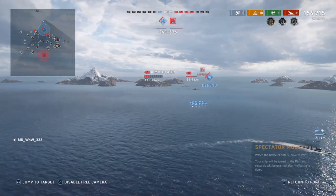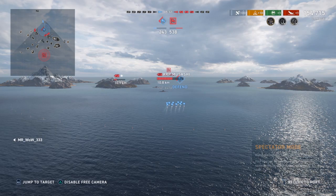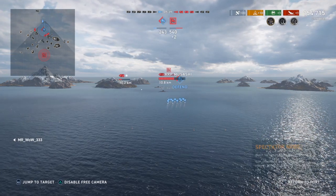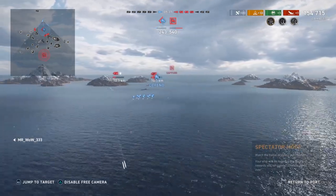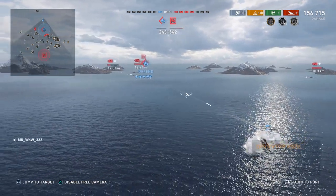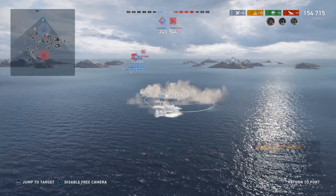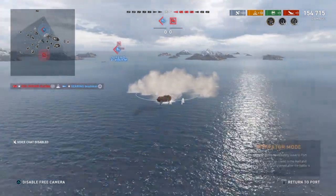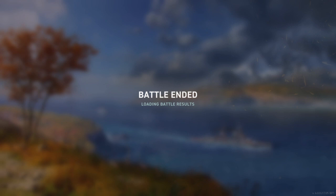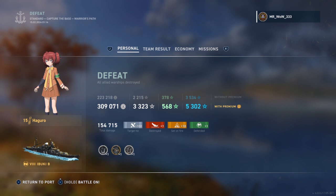How are they doing it — are they cheating? Is there a mechanic in the game that enables them to do it? I'd like the answers from Wargaming — I'd like to know. Obviously we're done here. There's another example — he went dark anyway. Not a bad game out of the Ibuki, just not a winning one. There's a look at that captain — if you haven't seen him before.